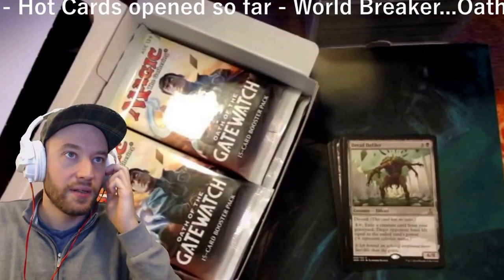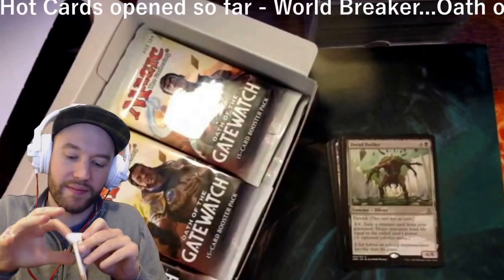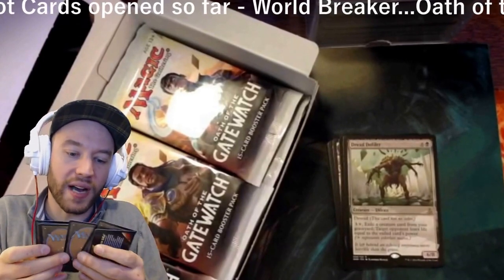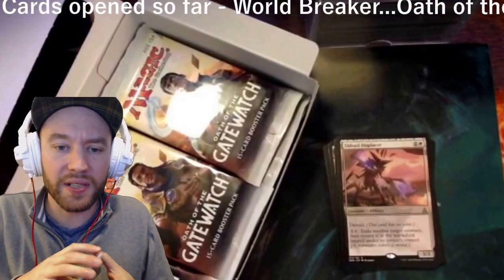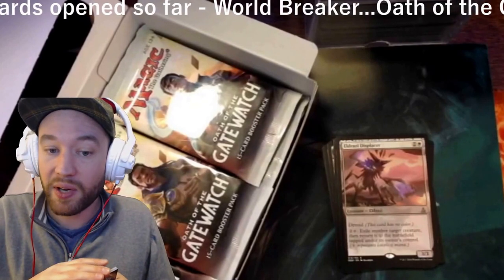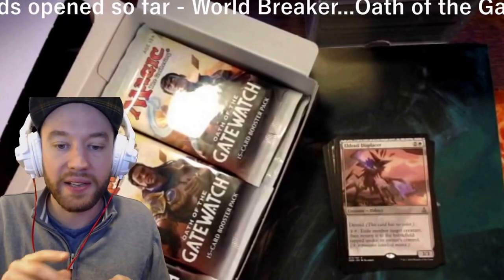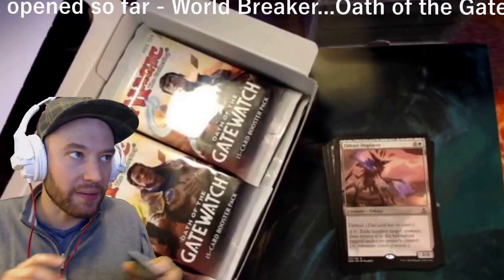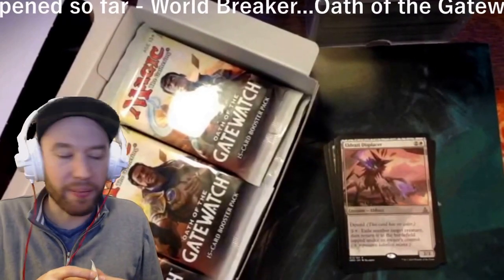Okay, next pack. Eldrazi Displacer — a white and two colorless Eldrazi creature, a 3/3 with devoid. Pay a waste and two generic: exile another target creature, then it returns to the battlefield tapped under its owner's control. It has a momentary-blink effect built in. Seems pretty good — could be some combos going on there, like bouncing your Venser or Snapcaster Mage.